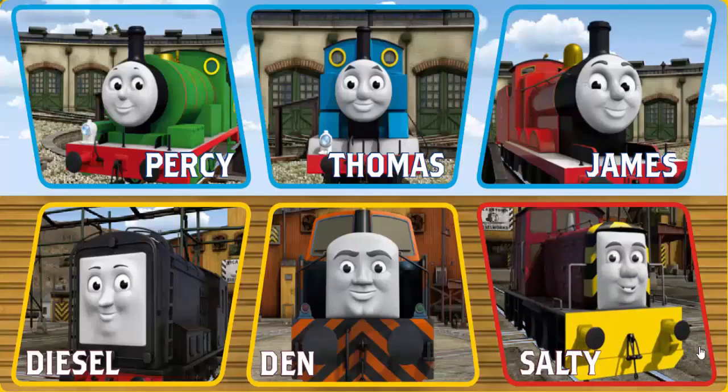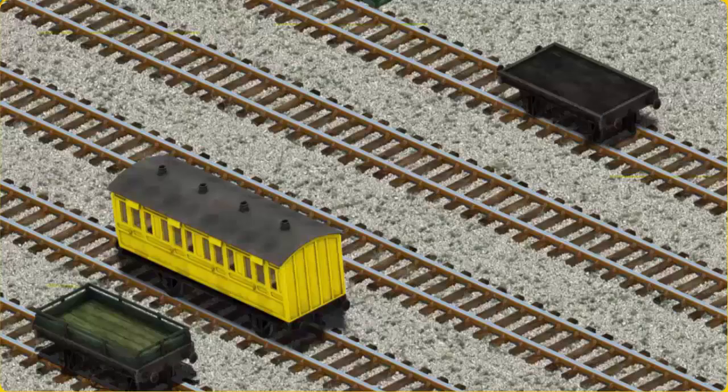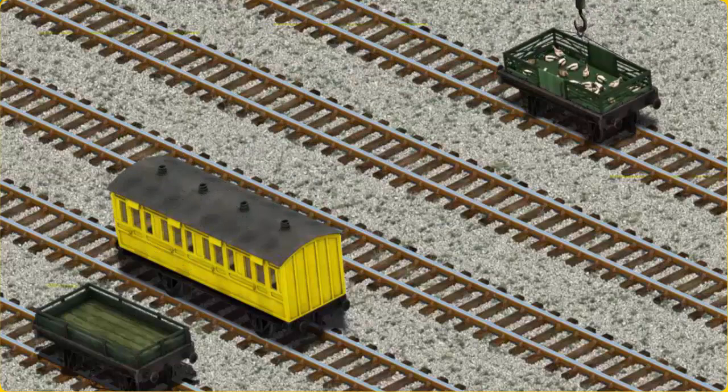It's a busy day at Brendam Docks. Thomas and his friends have many deliveries to make. Choose who will make the next delivery. Den must deliver the ducks to Farmer McCall's farm. Help Cranky find the ducks. You found them! Let's lift and load. Now the cargo must be loaded. Show Cranky where the black flatbed is. There you go.